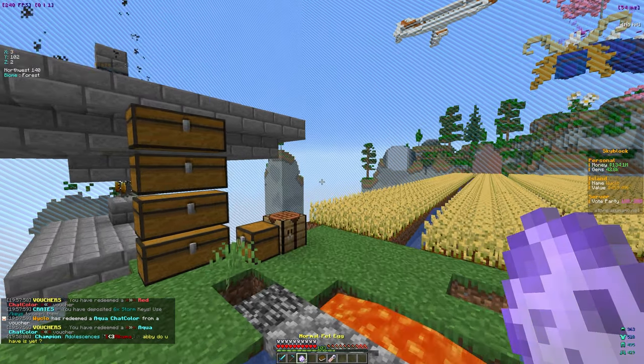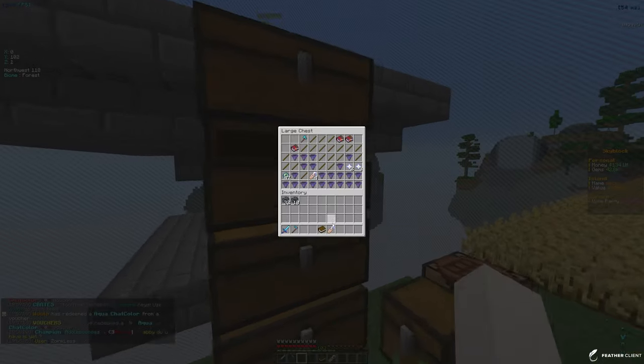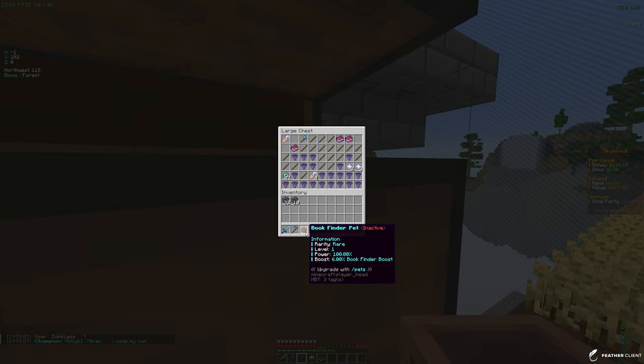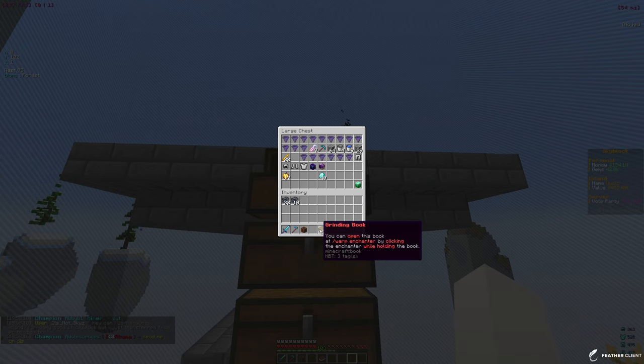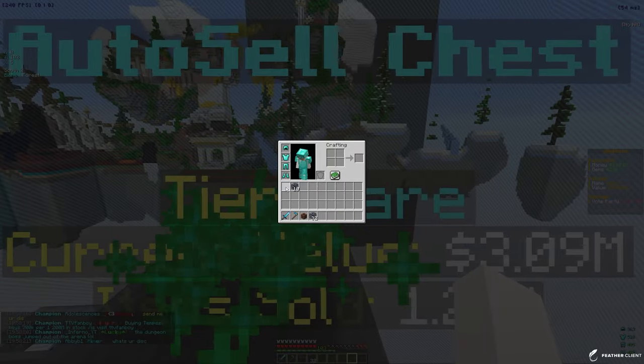We also got two pets from the airdrop. We only have two pets currently, so hopefully we get some good ones. We got a legendary Key Pet — doesn't look too bad. And this Book Finder Pet looks really good. The Book Finder pet is going to be very helpful because we currently need a lot more enchants and don't have any.